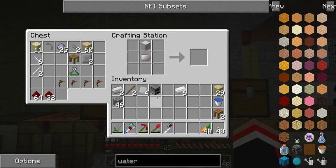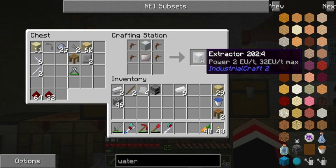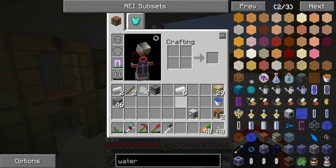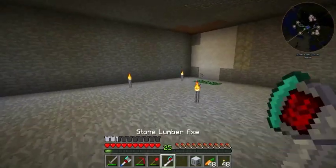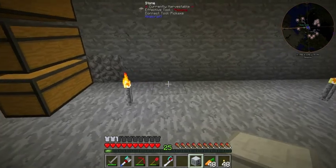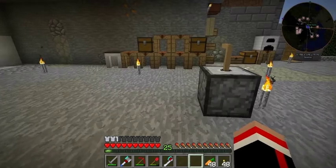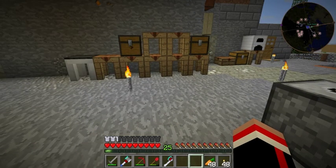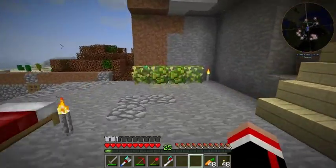Basically we just made an extractor. The only problem is I'm gonna need some power somewhere to run it, and that's what I'll show you in a minute. We'll put this down right here for now - it's gonna need energy. I hadn't got that far yet, so I think in the next episode we'll do a generator or whatever.